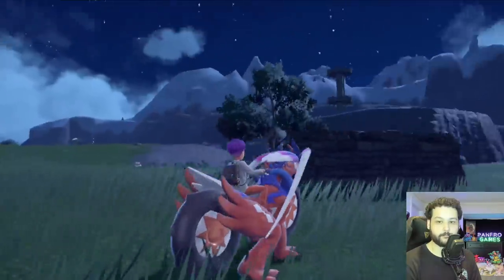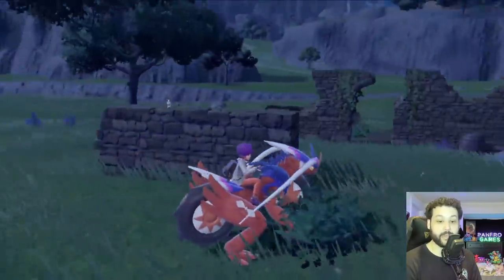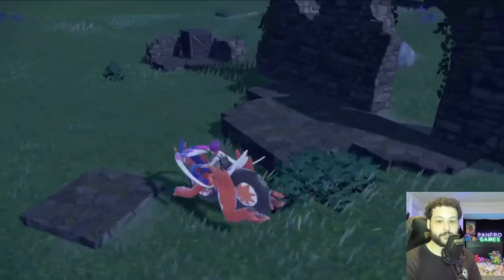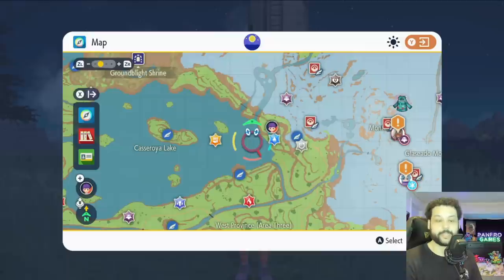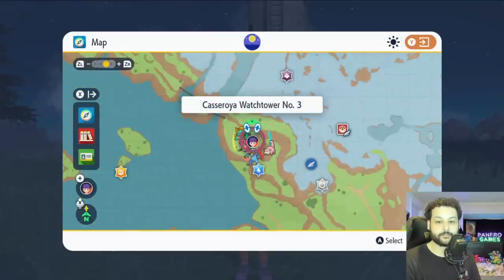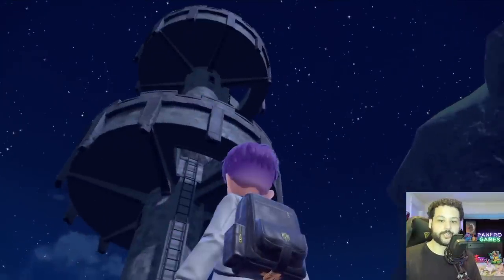Our next chest can be found at the second watchtower on the lake. There is also another Gimme Ghoul chest in the nearby ruins — I've already picked it up but you can find a second chest right there, so pretty much two back to back. On the east side of the lake there is a third watchtower which is very easy to get to, with another Gimme Ghoul chest at the top.